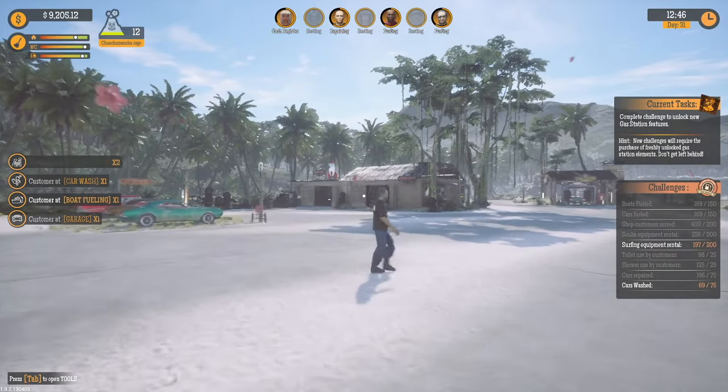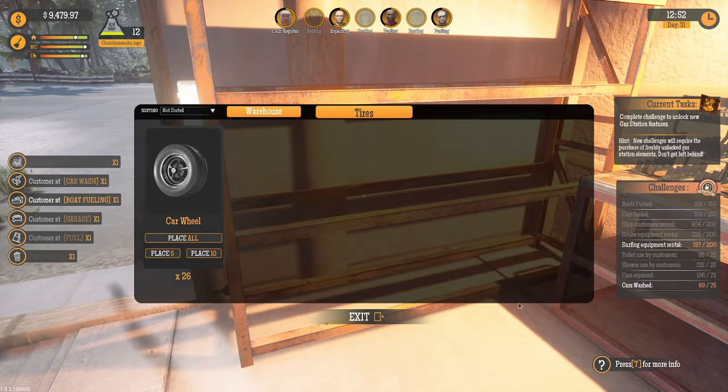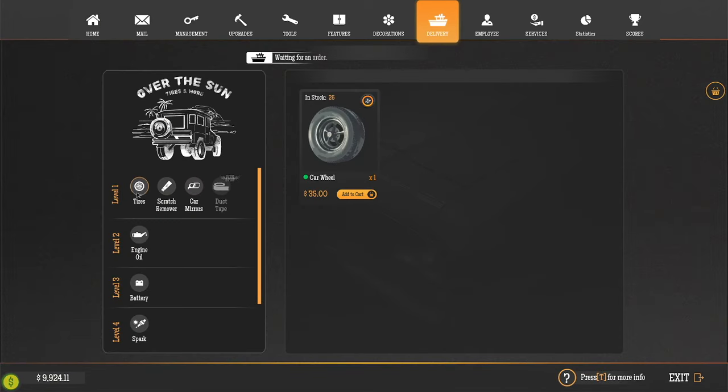Surfing equipment is almost finished. Let's check the garage. Oh, we were out of tires. We've got about ten grand. I always look at the duct tape and I'm like, I want to buy the duct tape, and then I'm like, oh yeah, it's part of the other DLC.